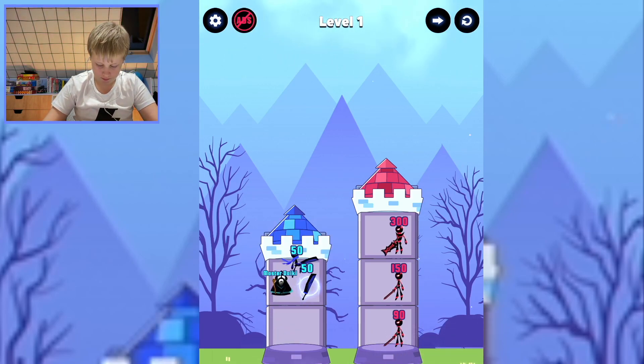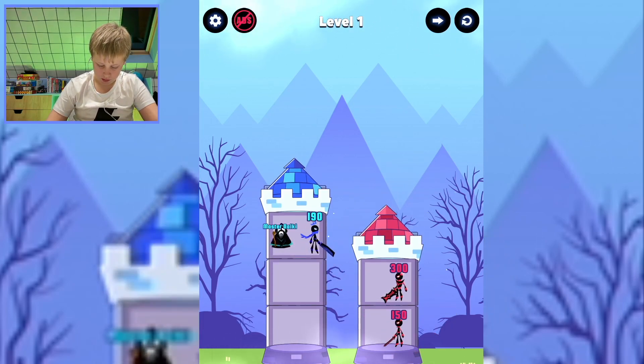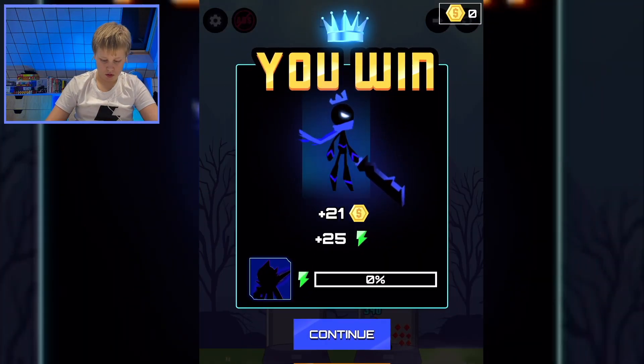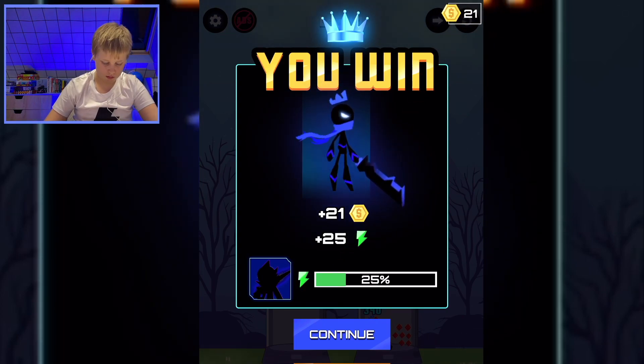This is a claw. Thanks for the sword. Now 90. Now the 150 guy. And we can destroy this guy. There you go. Thanks for the coins and energy, or whatever that is.